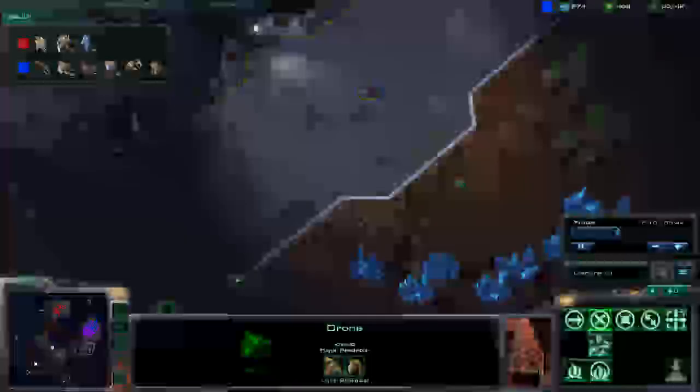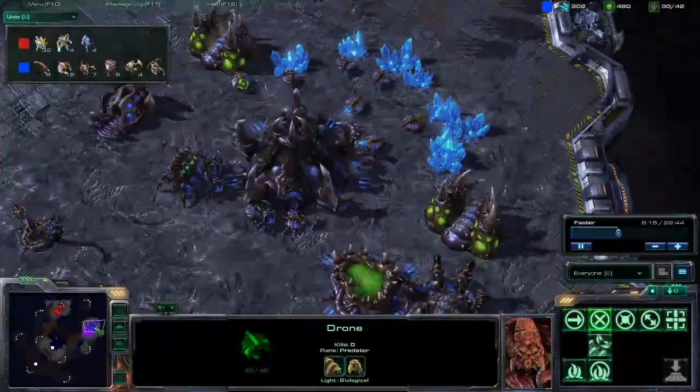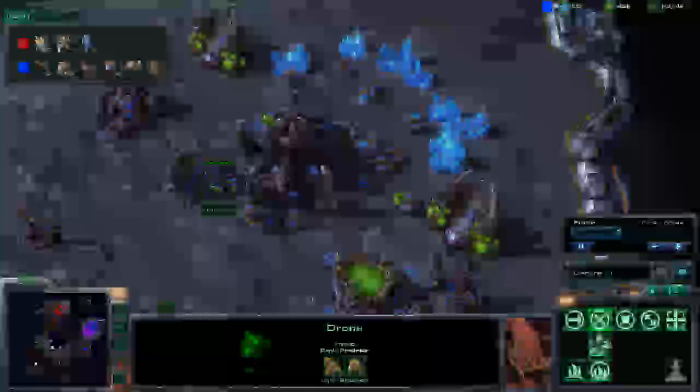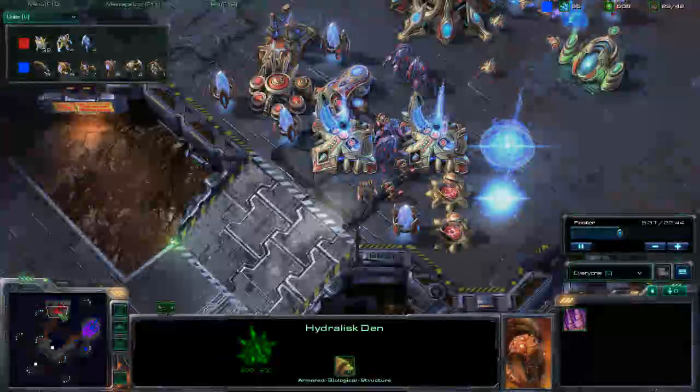He goes in, backs out, and it looks like he's saving up for a hatchery with 16 drones — soon to be 15. I have 32. Even three of his drones are not doing anything. He needs to run a tighter ship. He does get a hydra den, which means he will be producing a lot of hydras.